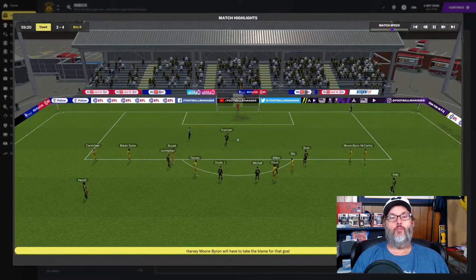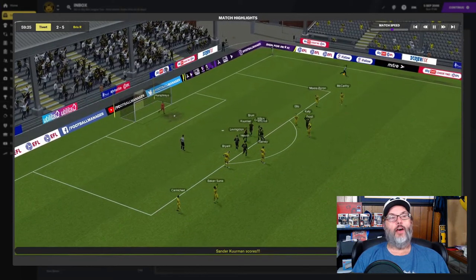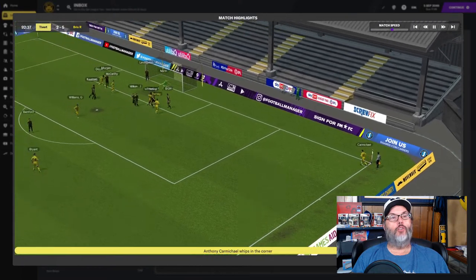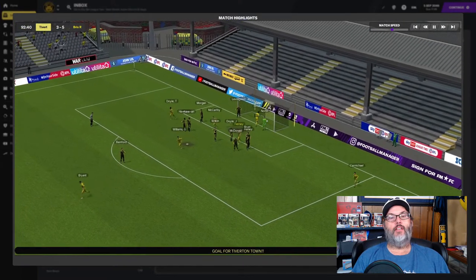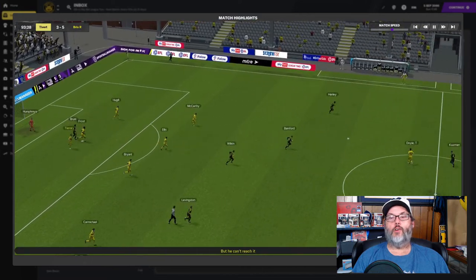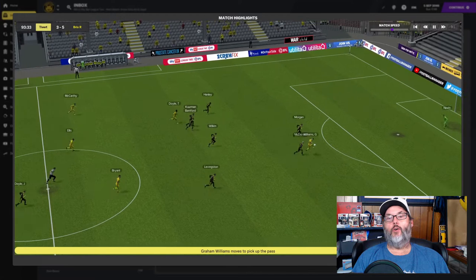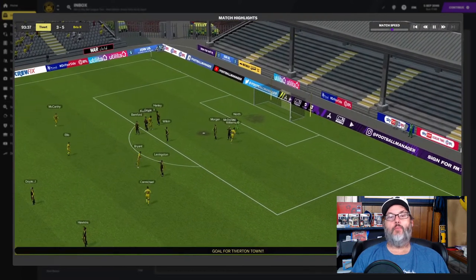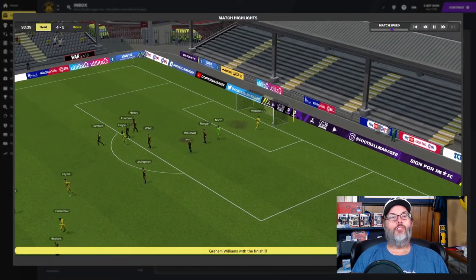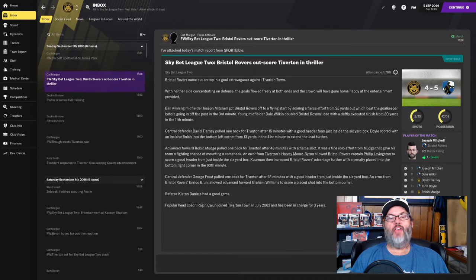That made it 2-4 and a penalty - Humphreys didn't even try for that one. That gave Bristol five goals. In the 93rd minute we got a header from George Frost, his first goal for the club. And just a minute later Doyle off the bench to Williams and he beats North to the near post. 5-4 would be the final. Probably shouldn't have been that close - I think we got lucky with those two late goals.